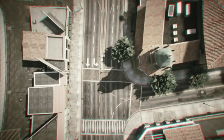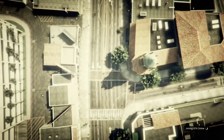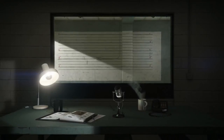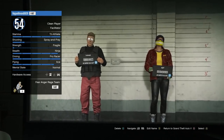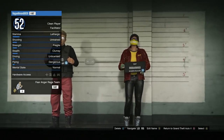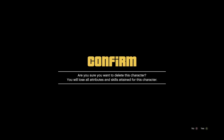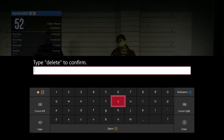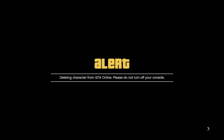Once you've completed the race you'll be on a menu - hit A or X to continue. Immediately press pause, go to online, go to choose character. Make sure you're following exactly what I'm doing. This is where we're deleting the female character - press X on Xbox or square on PlayStation to delete, then type it in to confirm. We're deleting the female so we can get the modded outfits on the male.